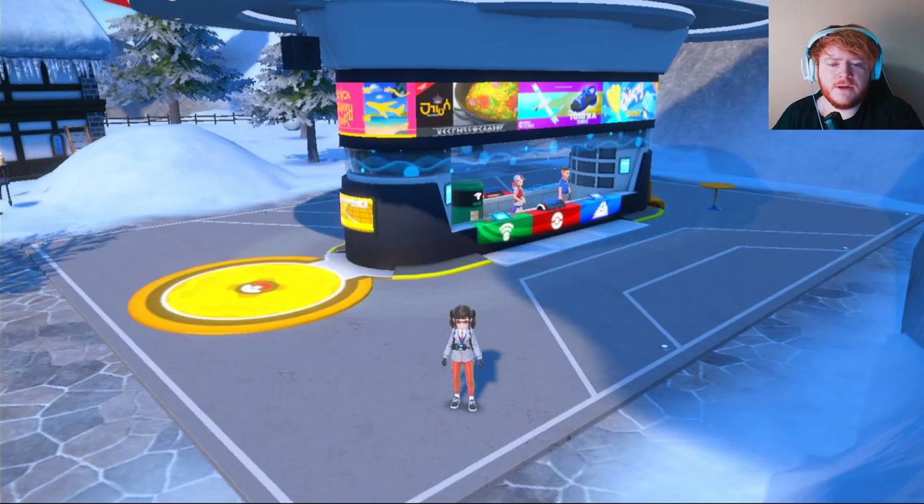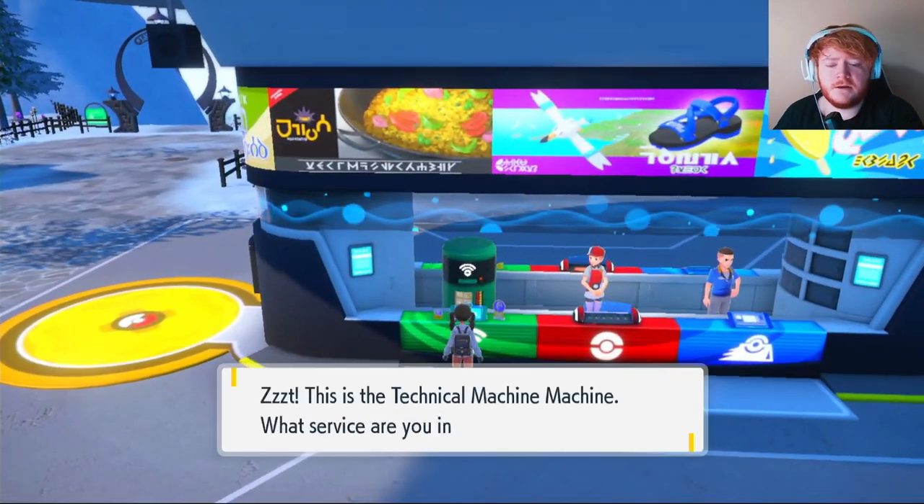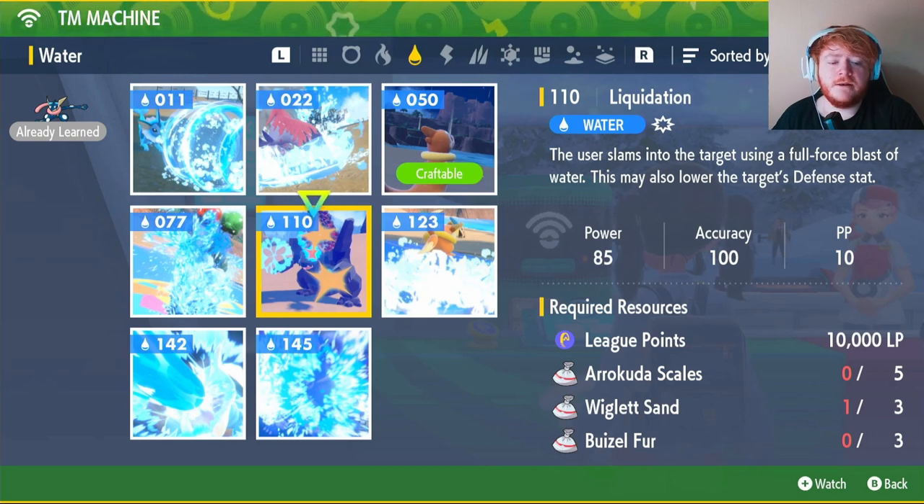Shadow Sneak is the only move we actually learn through level up — the other three moves require TMs. If you don't know where to get TMs, go to the green part of the Pokémon Center — that's the TM machine. Starting with Liquidation, which is TM 110, you'll need 10,000 LP, 5 Arrokuda Scales, 3 Wiglett Sands, and 3 Weasel Furs.